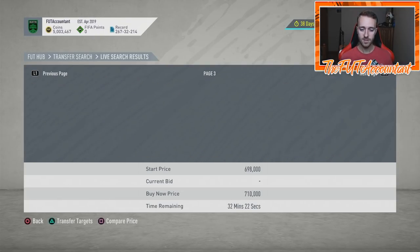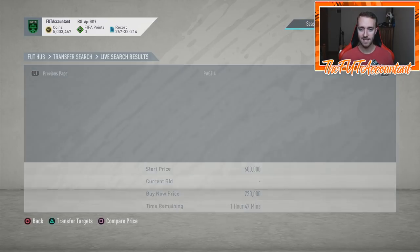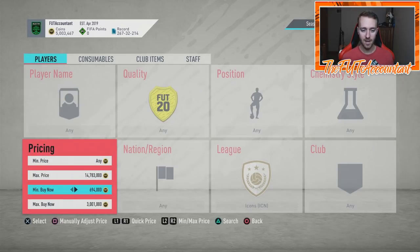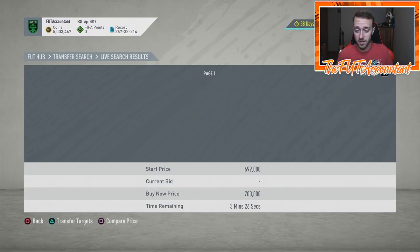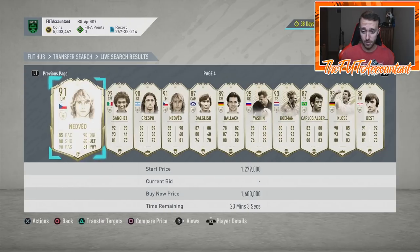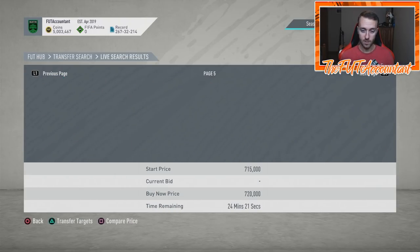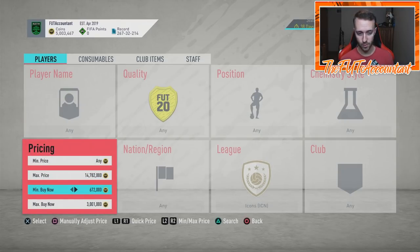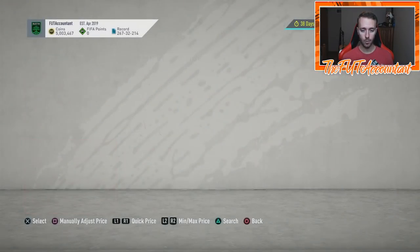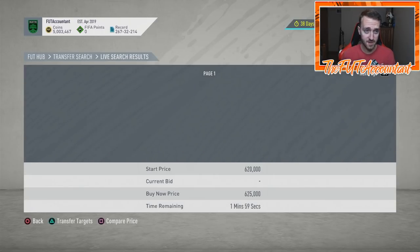You get to the 59th minute and look to see which cards were just listed — that's why it's so fun, because you never know what's going to be there. You could find a Maldini at 4 million coins flat that you just know is too cheap, then check the price on Futbin and see it's a huge undercut. Unfortunately this filter isn't working for me right now at nighttime like it does during the day.